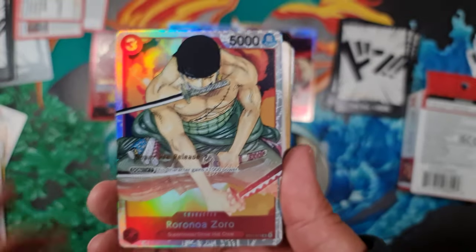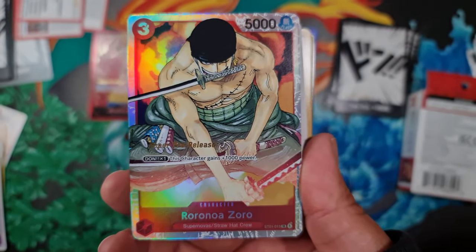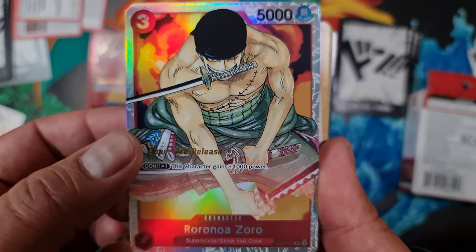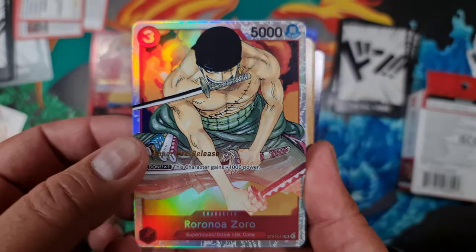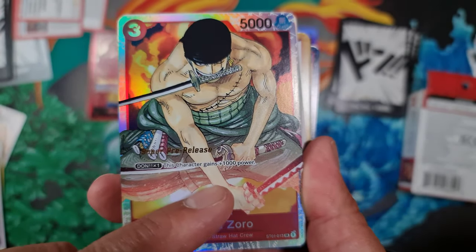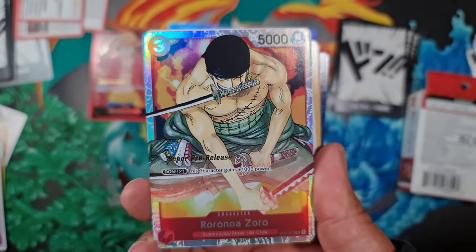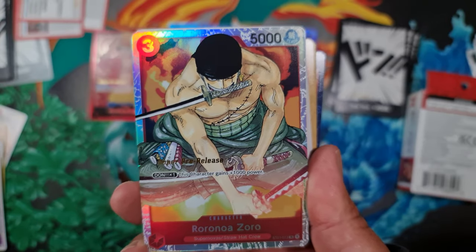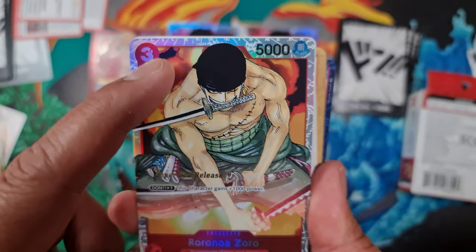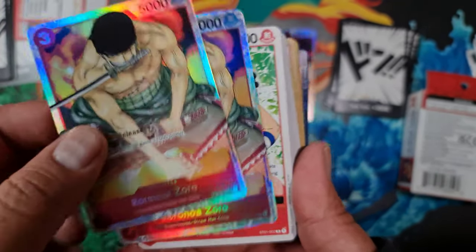Our other SR is the first person Monkey recruited onto his crew — Zoro. Amazing artwork on this SR card. Don times one gives this character 1,000 power, same as pretty much putting a Don on it. It's three cost to play at 5,000 power. Not bad at all. We've got two copies of that.